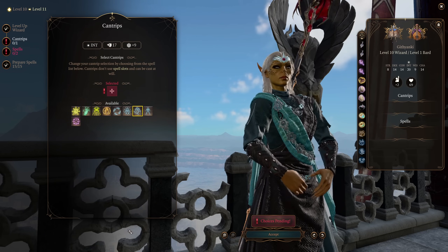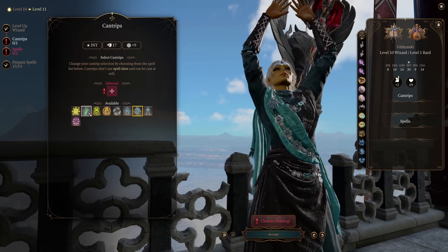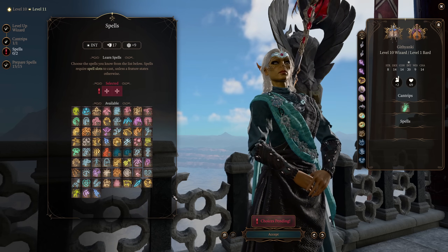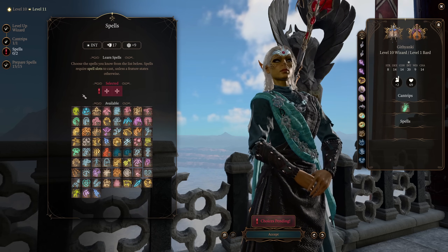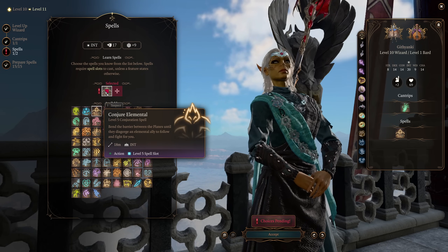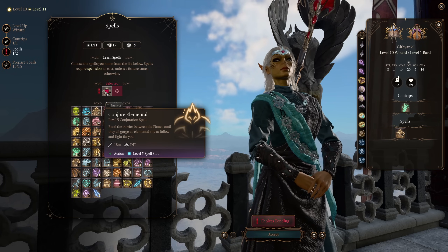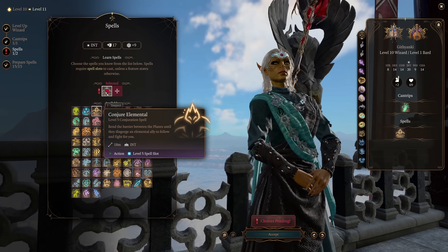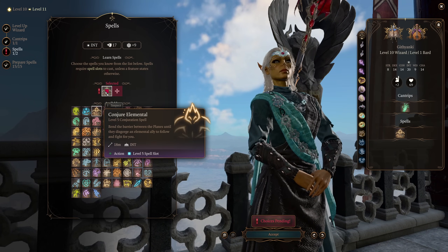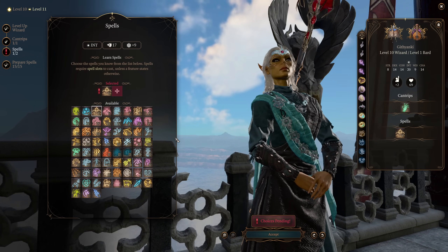We're also going to gain access to another cantrip here — just choose your favorite, it really doesn't matter. And we do gain access to a couple more level 5 spells. I'm going to grab Conjure Elemental because at the end of the day, if for some reason you don't have any party members — maybe you're doing a solo run — then Conjure Elemental and Conjure Minor Elemental are going to give you some more bodies to work with. They're helpful for taking the enemy aggro off of you and letting you just cast your enchantment spells in peace.